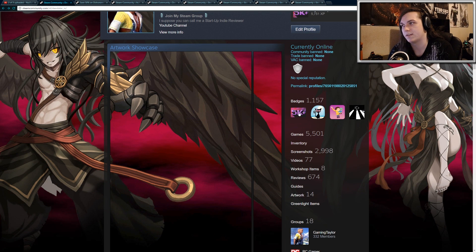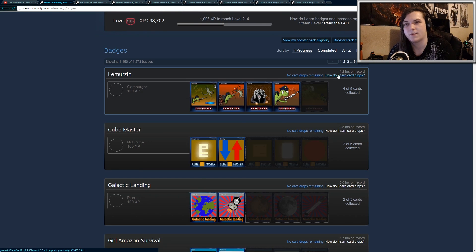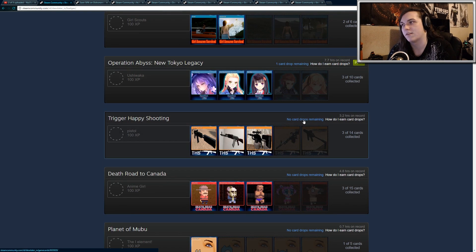Here is my badges page — just click on this. As you can see, I have no card drops remaining on all of these games, but I do have card drops remaining on some of them. So this game here — if I decide to play it, I will receive a trading card drop after about 30 minutes to an hour or so. That's one way to get trading cards.